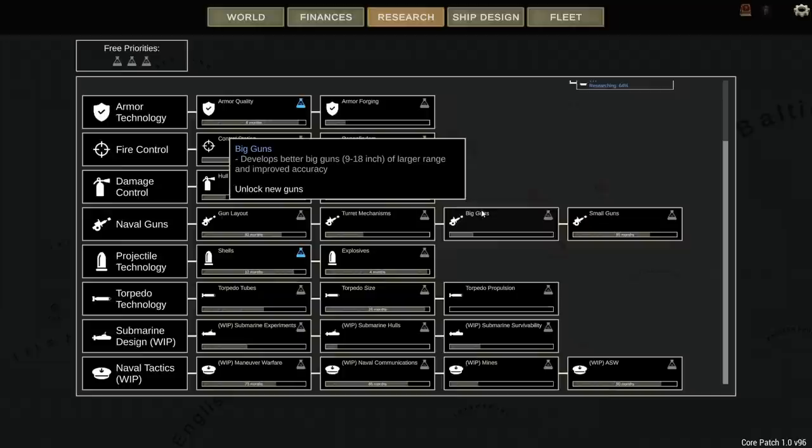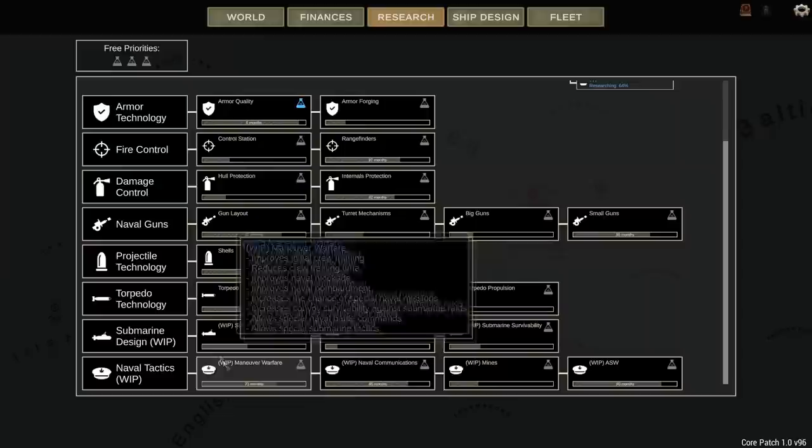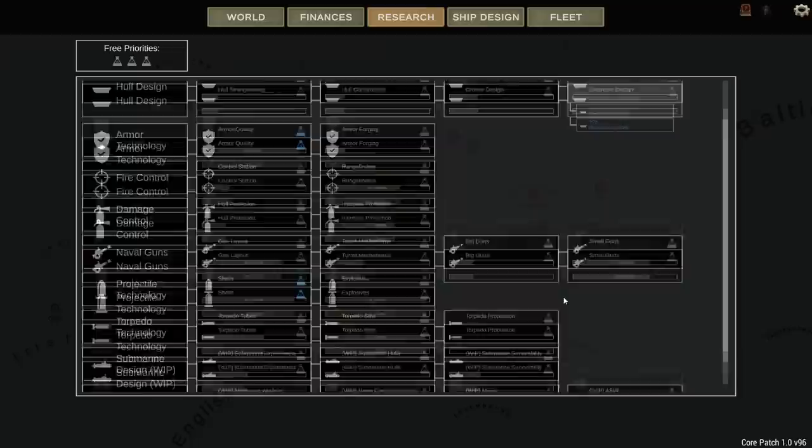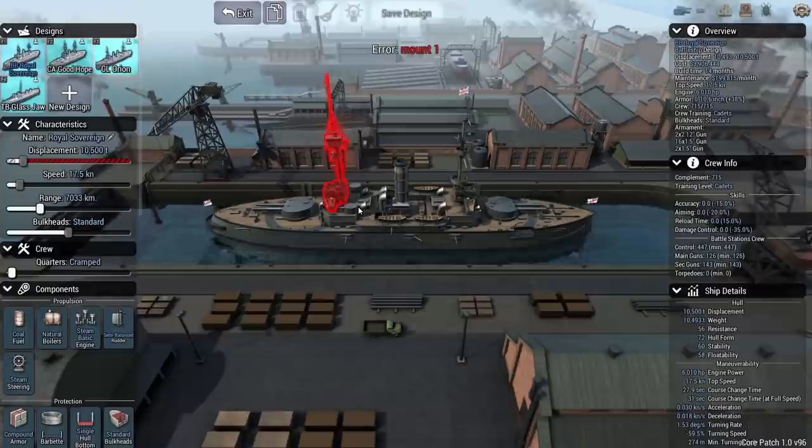Nothing else really looks interesting right now, other than some work-in-progress stuff in the campaign. Torpedo tubes would be nice but I don't even know what the next one is. So let's take a look at the ships that we've designed. I designed the Royal Sovereign class of battleships here — all of our battleships are of the Royal Sovereign class.